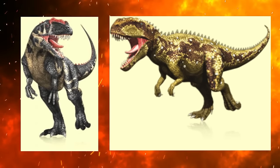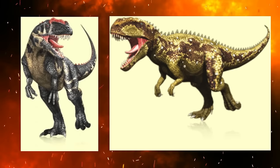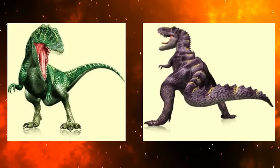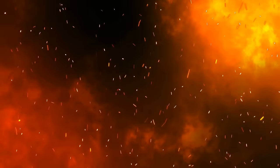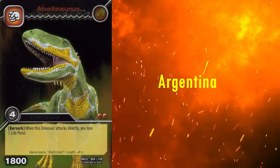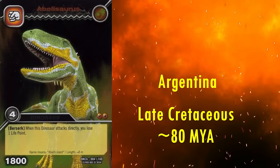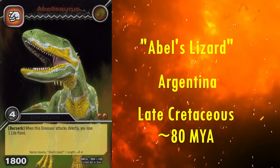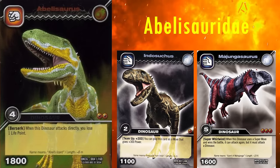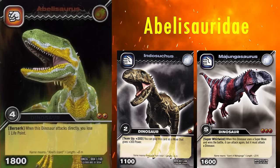Since the taxonomic groups included in fire are particularly eclectic, I'm going to start out with members of groups also in other elements, and end with the two families unique to the fire element. The first fire dinosaur we're going to be looking at is Abelosaurus. It lived in Argentina during the late Cretaceous, roughly 80 million years ago. Its name means Abel's lizard, after its discoverer Roberto Abel. It is the type genus of the family Abelosauridae, the majority of the members in Dinosaur King being placed in the wind element, except for this genus and one other.